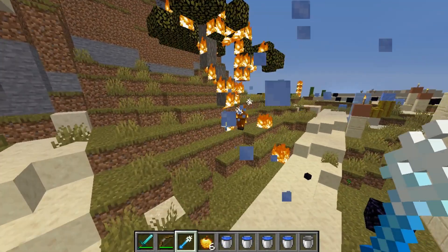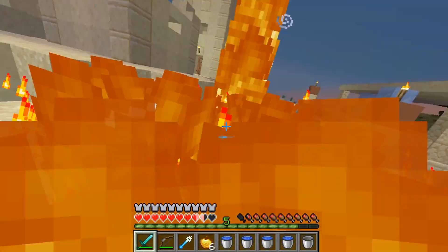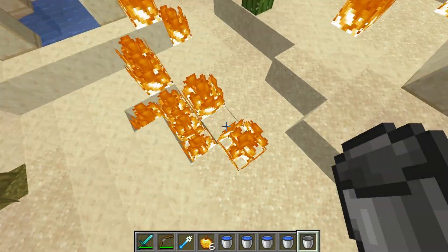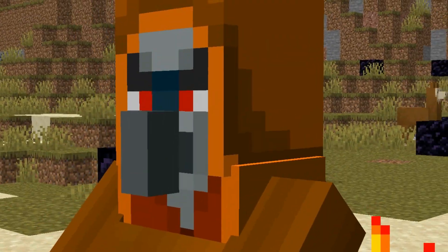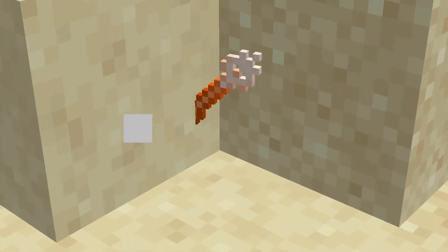The ice one doesn't affect the Fireologer. Once you kill him, you're gonna get loot — though I just burned the loot accidentally. Let's summon him again. He looks pretty cool with the fire particles on. Once you kill him, he's gonna drop a fire wand.